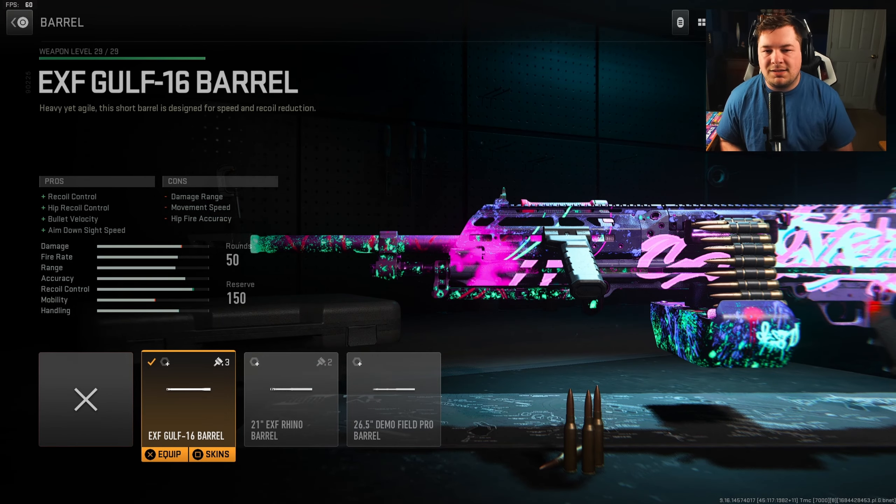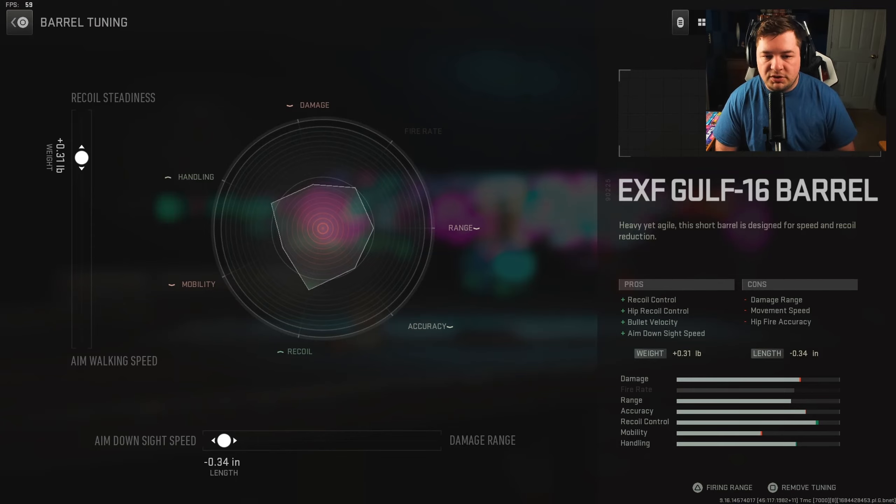The last attachment is the EXF Gulf 16 barrel. It gives you recoil control, hip recoil control, bullet velocity, and aim down sight speed. We are sacrificing some damage range, but on the stat bar it's virtually non-existent. Gaining aim down sight speed and recoil control is never a bad thing — this is a great barrel for this build. Tuning: plus 0.31 towards recoil steadiness, negative 0.34 towards aim down sight speed.